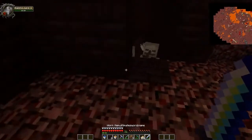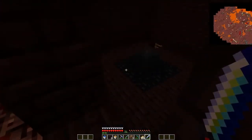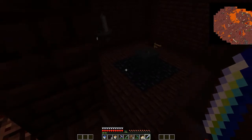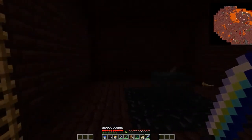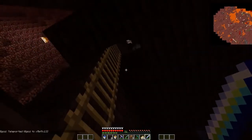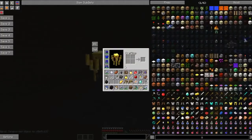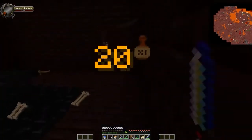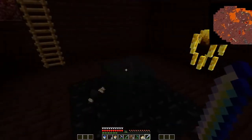Is that a black skeleton spawner? That's what it looks like. Holy crap, it is! Holy crap, that's sick! What are the odds of that? How awesome is that! That's freaking awesome. Can you put torches down? I don't have any. I hope they drop — that's freaking awesome. You look so big, like you're gigantic. I'm a black skeleton — I didn't realize.